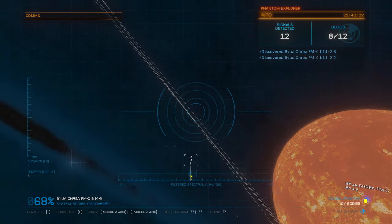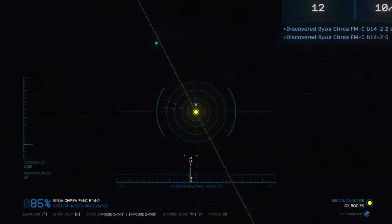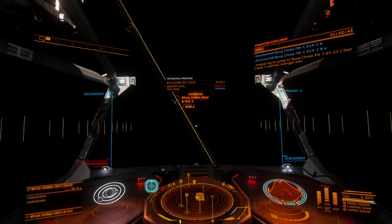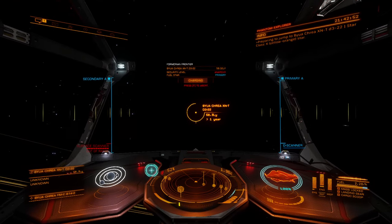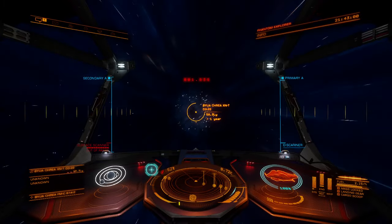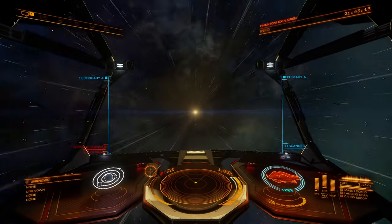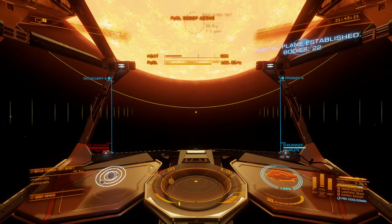I only saw one planet with a single biology, so we're going to go ahead and continue on to the next system. I'm going to give you guys a few days at least to weigh in on the topic - let me know what you guys think. Should we be prioritizing getting to our fleet carrier? Keep in mind, once we get the fleet carrier set up, you guys will be able to tag along for that journey. We can set up a little expedition where you guys can use the fleet carrier as a base of operations as we move around the galaxy - another reason why pushing that forward would be good because it would help you guys be more involved and participate in the journey.